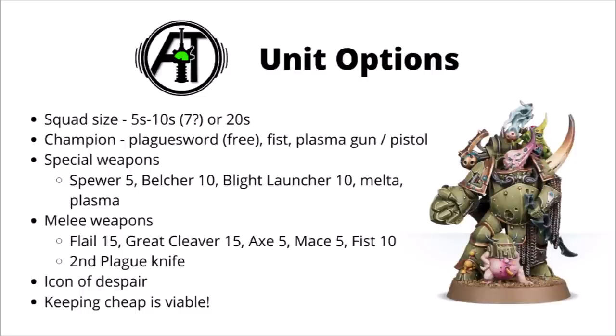You can take an Icon of Despair for 10 points, but despite looking cool I really wouldn't bother — it's 10 points just for a minus one leadership debuff aura, and that's not really worth it. For wargear overall, I like Plasma Guns and Blight Launchers for the special weapons, and if gearing up for close combat I'd consider taking two Plague Knives and potentially seeding in a couple of Flails of Corruption. Keeping them cheap is a perfectly viable solution as well, either just for camping objectives or using stratagems and buff characters to get the most out of their Blight Grenades or Bolters.